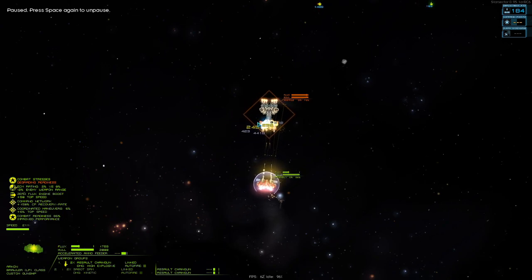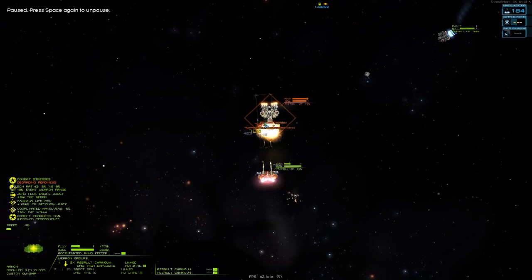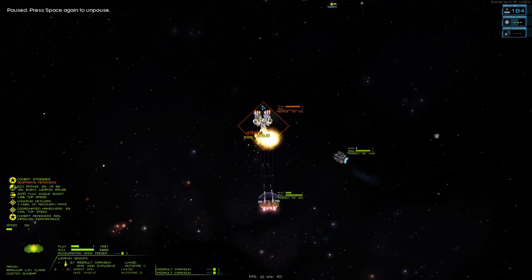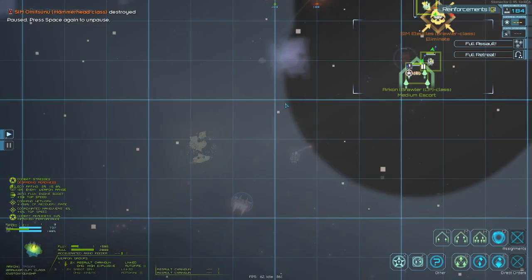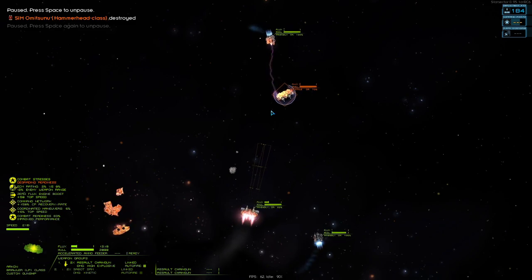That's a perfect opportunity to use your Sabots — now he's disabled. I'm going to drop my shield and just lay into him. And then all that's left is the Brawler — that's a demonstration of how effective 12 Sabots can be in a fight.